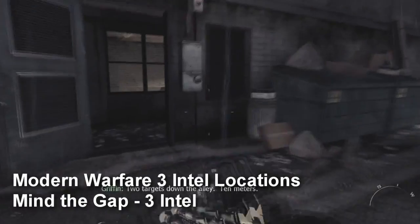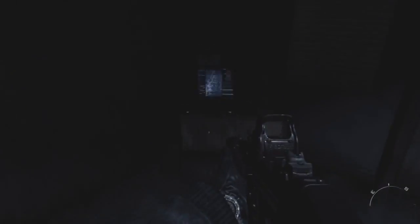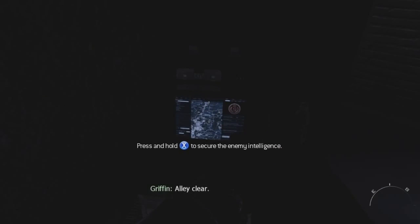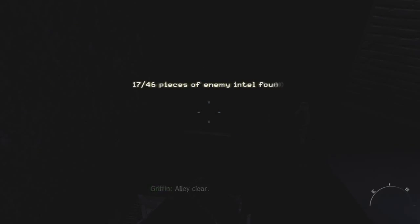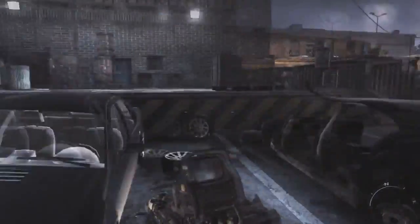For the next chapter, Mind the Gap, there are three intel. The first intel is at the very beginning of the map — right as you get into this room it's going to be in the dark corner. The second intel is after you start opening these truck doors to get the ammo.